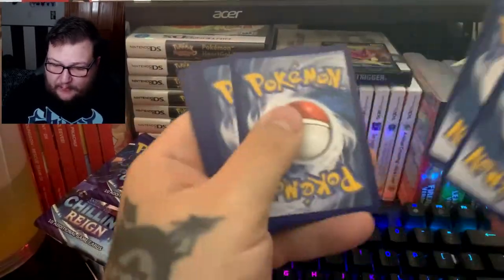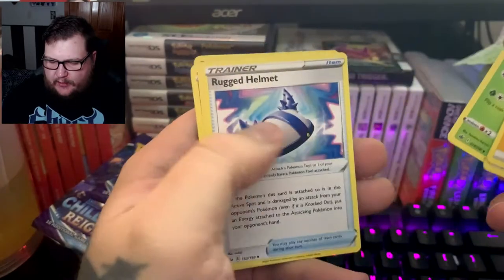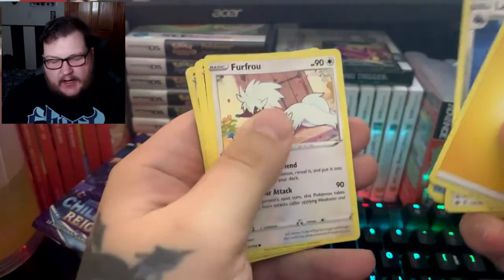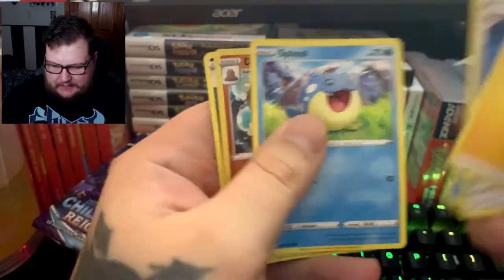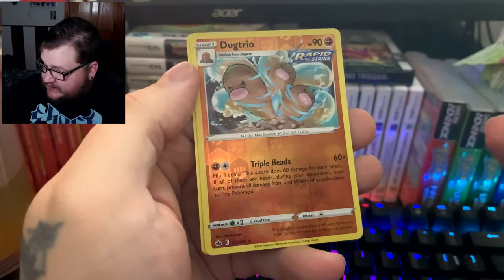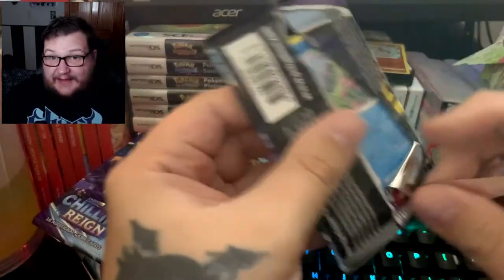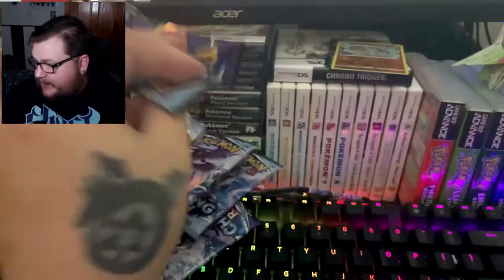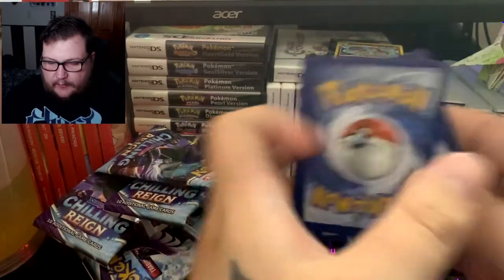Pack five: Lairon, Rugged Helmet, Sneasel, Farfetch'd, Furfrou, Venipede, Diglett, Dugtrio — that's actually a reverse rare — and Wheezing as our rare. Pack six has a white code. We got: Gorilla Tactics, Justified Gloves, Rugged Helmet, Crushing Gloves, Gorilla Castform, Snover, Yawn...